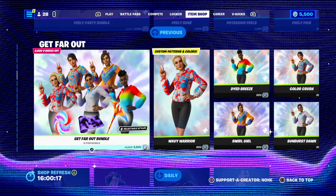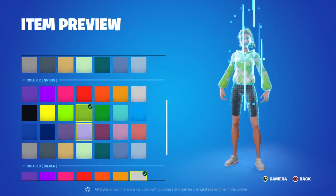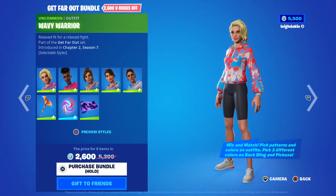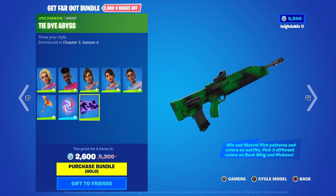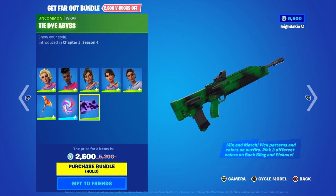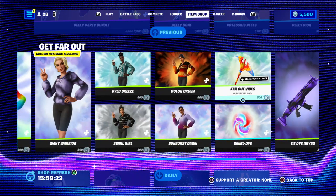The Get Far Out bundle is 2600 — plus a wrap with selectable styles. You can change all the colours, so you could go to green and have a green t-shirt. You can change it to anything you like. You'd only want one skin unless you want the wrap, and it all depends on what style your thing is. If you change the skin style, then go down to the wrap — it should change too with mix and match patterns. You can get Munro for 800 V-Bucks each, and then the wrap is 300.